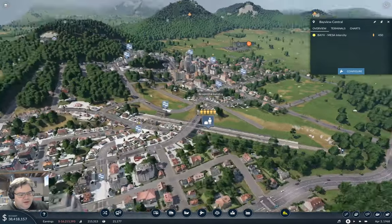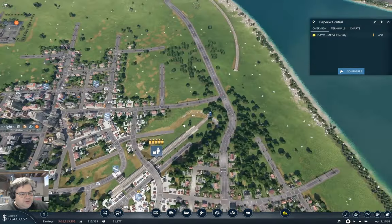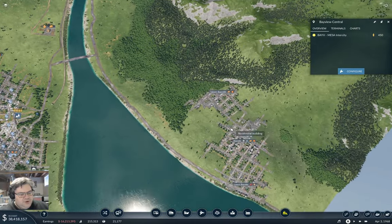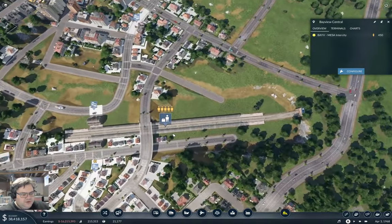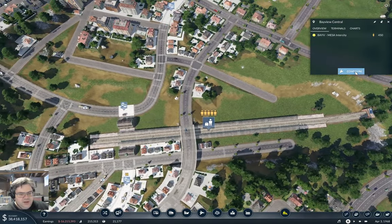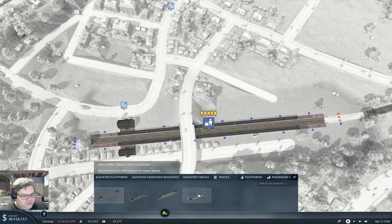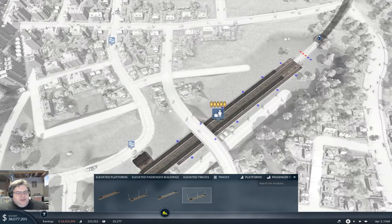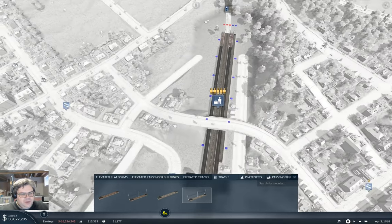Now, how I'm going to manage that I'm not entirely sure. I think what I want to do is just add some surface platforms over here and come in over here and put a station in somewhere. I'm going to start with adding the surface platforms here — I only need one track, actually. I could put a track along here, and that's literally all I need at this side, because we've got the building here, and that is fine.